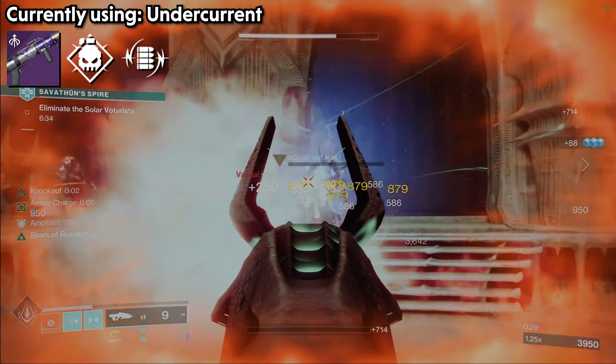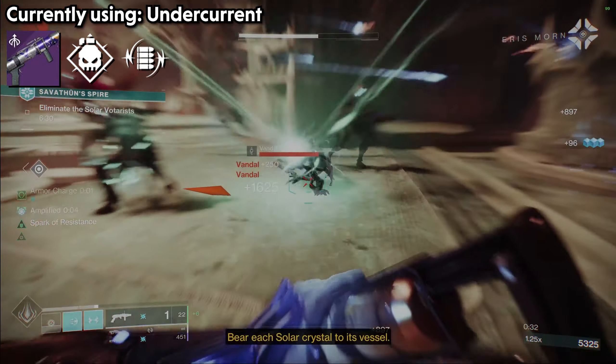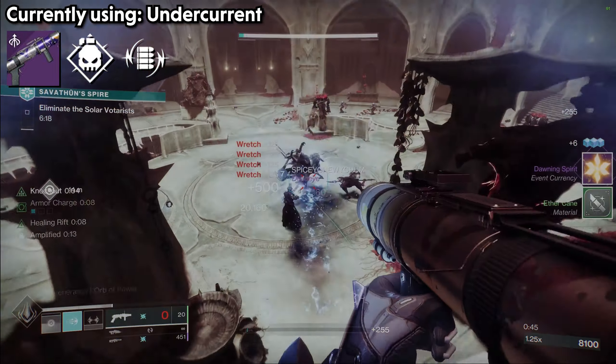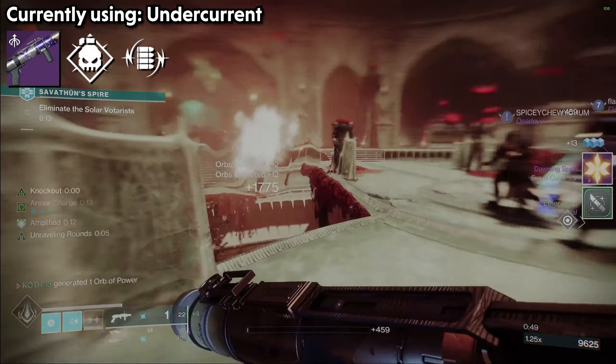This is definitely an advantage over Forbearance. The only downside to Volt Shot is that you're on a 7-second timer to actually utilize it, where with Chain Reaction it's just always there. But most of the time you're using a waveframe is when there are tons of low-tier enemies nearby, so I don't think it's that big of a drawback.